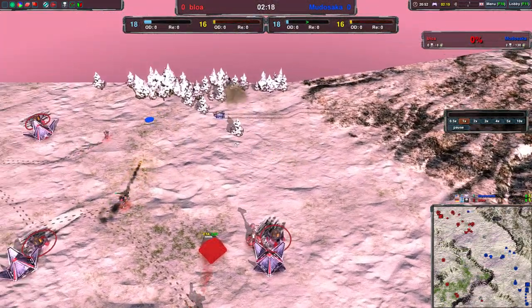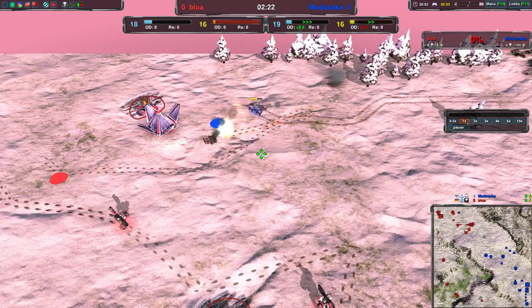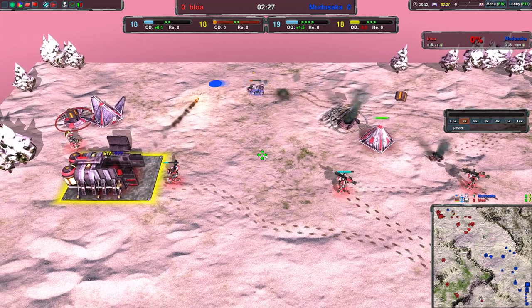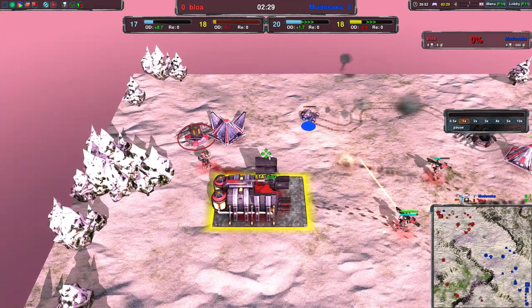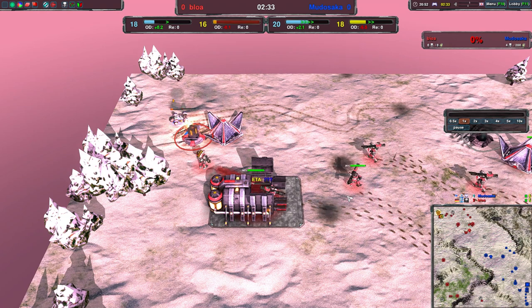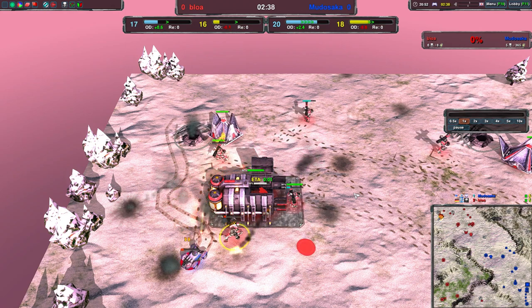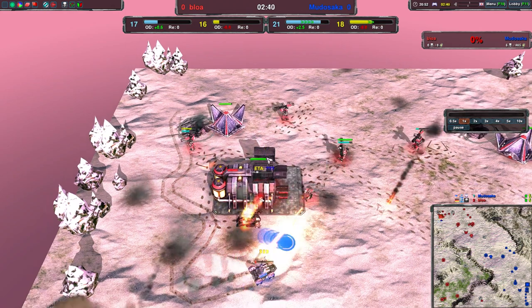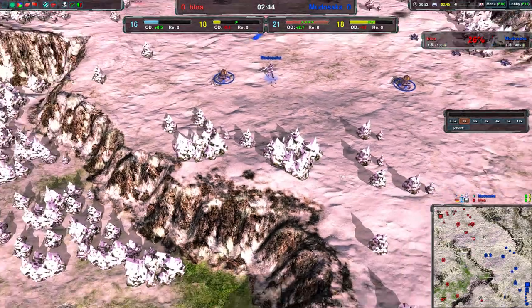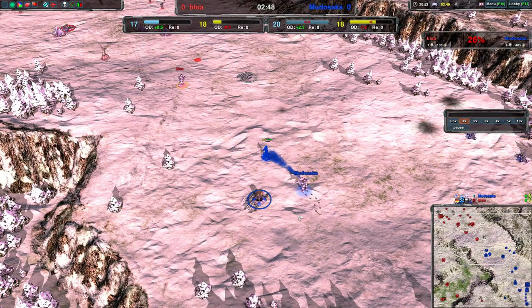Scorcher moving in — one glaive should be cleaned up easily by the scorcher. Ronins shouldn't be a threat to the scorcher; scorcher is able to clean up economy just like that. Does get hit by one ronin. Now in the back of the base, nothing close could damage the scorcher — behind the factory it should kill the conjurer, it does. And there is the first glaive taken down. So over there Bloa versus Murasaka, commander/engineer, both on level one.